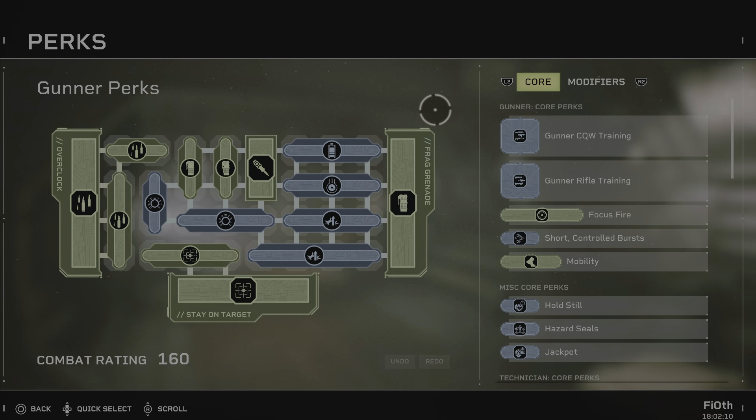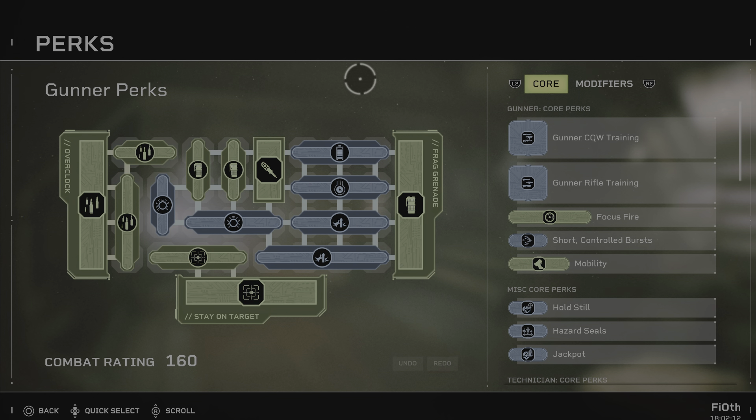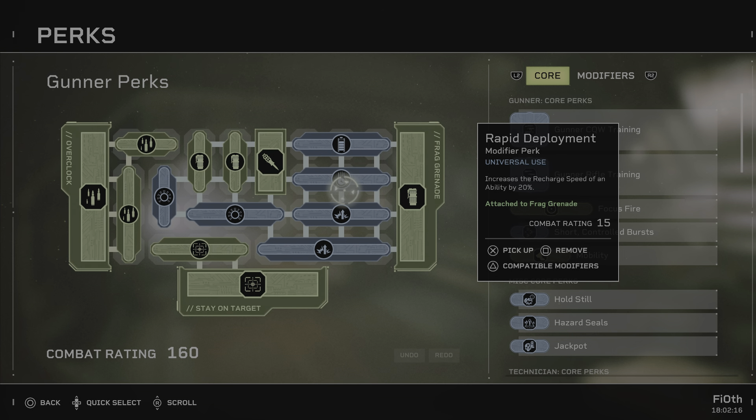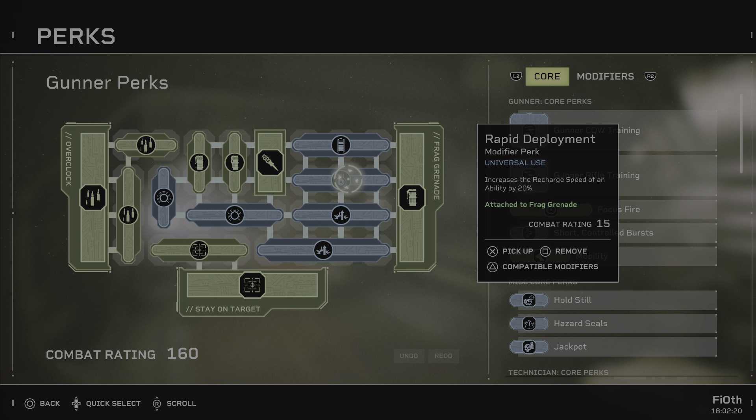The self-explanatory things we want to have are the remote detonator, disorienting blast, and shrapnel. This is the best controlled CC in the game by far. Disorienting blast is your actual CC, the remote detonator controls trajectory and explosion, and shrapnel will deal 50% of the initial blast damage over 10 seconds.